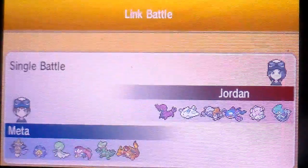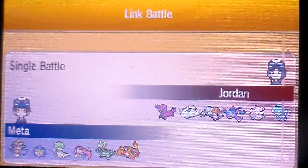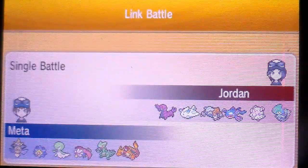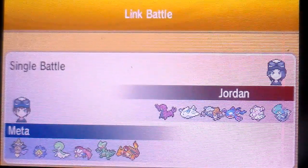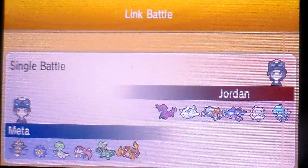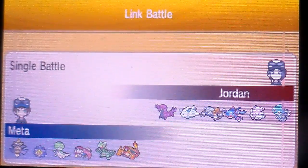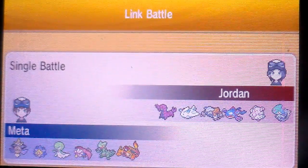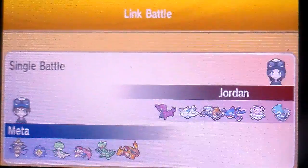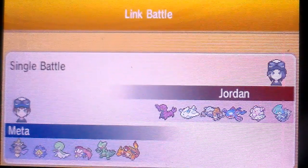What's up everyone, Mana here bringing you another video. This time we got Jordan, who has a Scolipede, a Togekiss, a Heatran, a Kyogre — Omega Ruby, Alpha Sapphire — Blissey, and Azelf. Three legendaries, three powerful Pokemon. Let's see how this battle turns out.